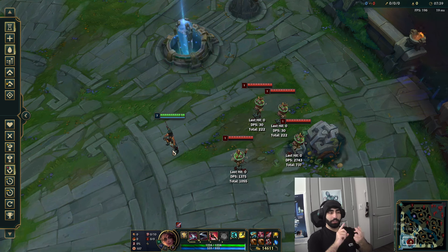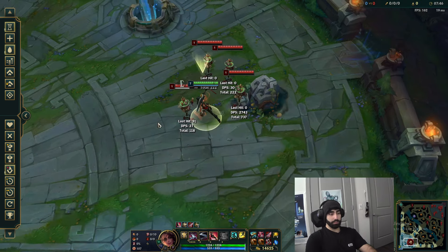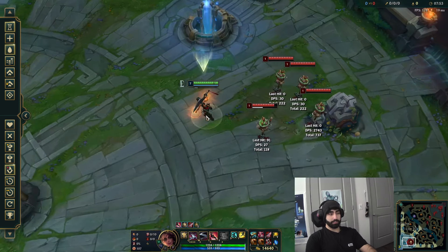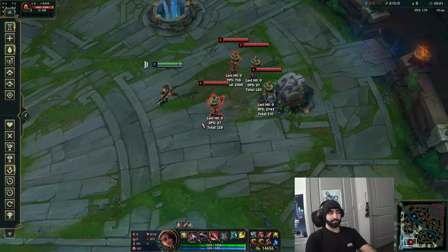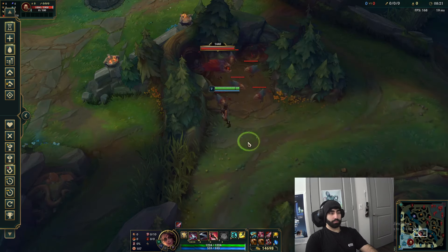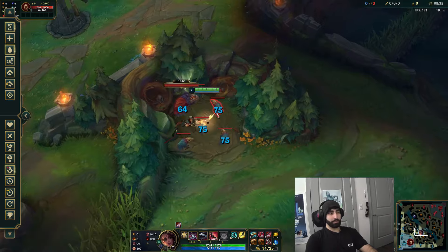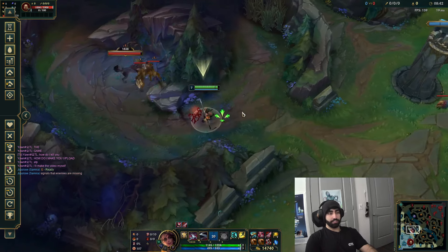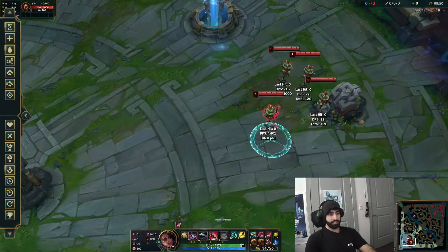Now the E - this one's really good. Level one you can take E or Q, but E is definitely what you want for invades - it's OP at level one. Basically it's a hard point-and-click dash that does a ton of damage, applies the passive melee damage, and gives you attack speed after. Look how fast I'm attacking - it's faster than full-build Jinx passive. Also the E goes over walls, so you can do some fancy tech, like jumping over certain thin walls. It's situational but those one-percent game-changing moments can come from that.